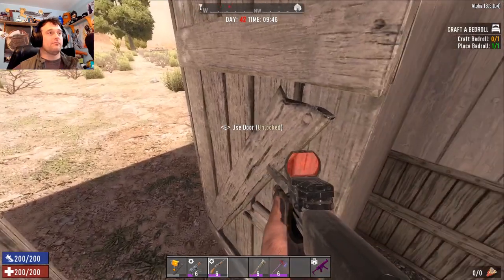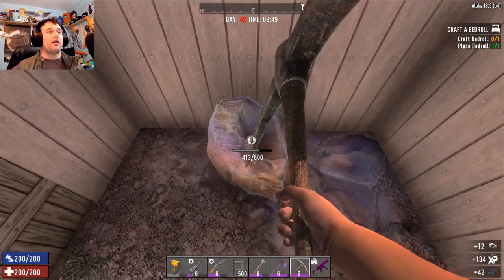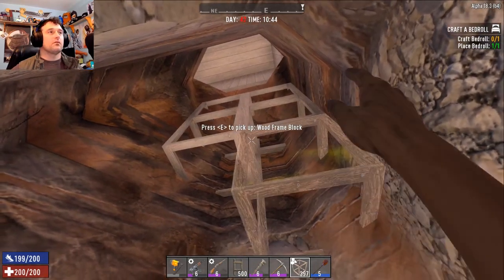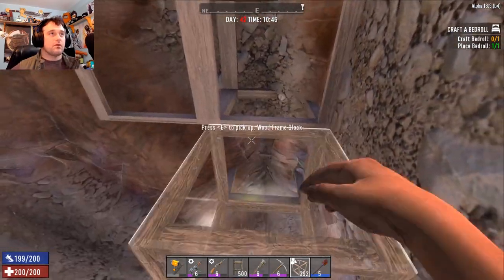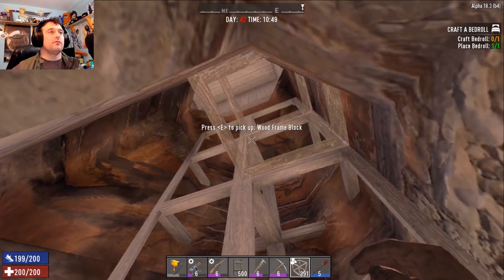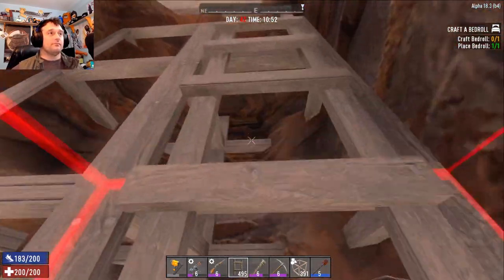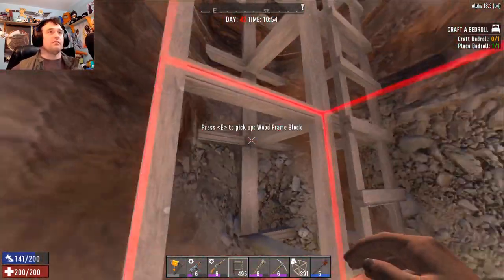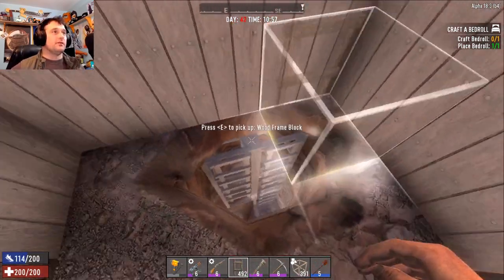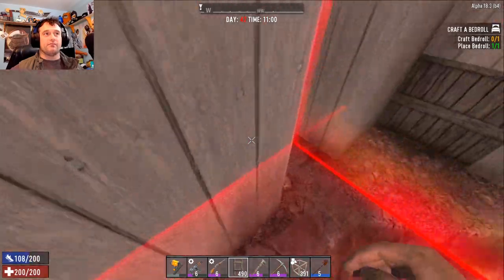Take your steel pickaxe — we'll do this the long way to show you. Dig it up; you may want a shovel as well. Once you get down to your desired depth, throw some frames up and then place ladders on them like that. Then you can dig out and jump out of here. You're going to want the ladders all the way up to the top so you can get right out.